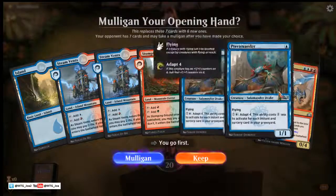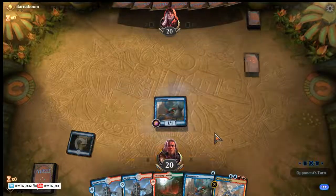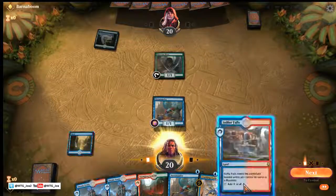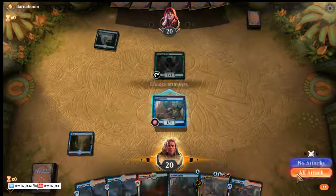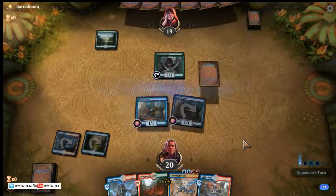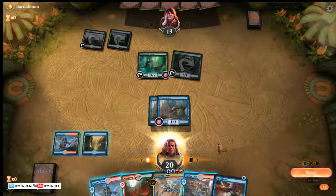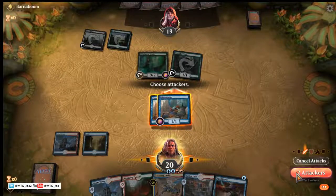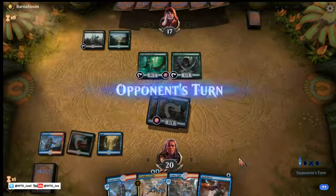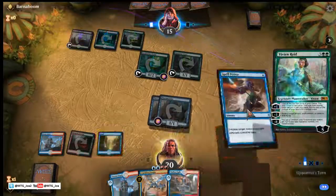We'll play first here. Don't have much interaction, but I think we try to keep it. We can put the commander here. They have the elf. Shock would be really good here. We'll just attack and play the Steam Vents tapped, then play out a Pteramander. Opponent looks to be on some sort of Sultai Rock. I'll just get the green source in tapped. We're holding up Spell Pierce so we can play Crackling Drake next turn. Vivian — the Spell Pierce here feels really good.